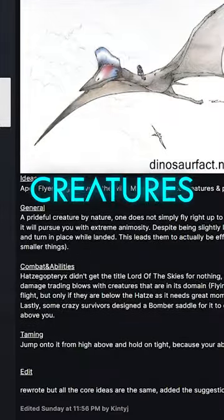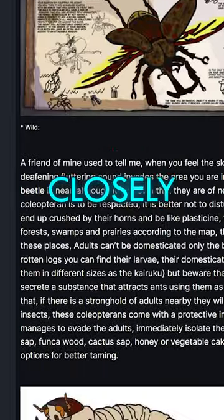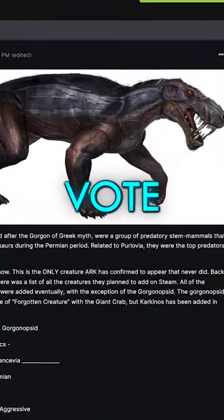If we compare the Gorgon to other creatures in the vote, it just makes sense why this thing is winning, though it is being trailed closely by the Bastion Beetle. Ultimately, the Gorgon's abilities are pretty transparent, and I think it looks pretty cool. Vote down below!